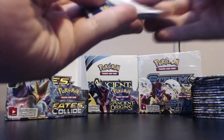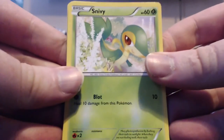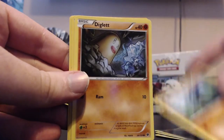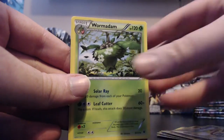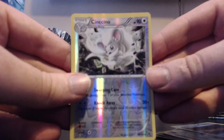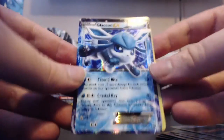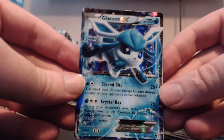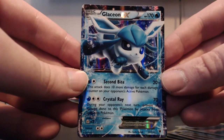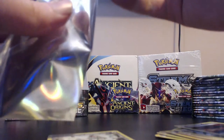Let's open this up and see what cards are in the set. Code card aside - we've got Snivy, Dedenne, Carbink, Riolu, Diglett, Energy Pouch, Wormadam, Scorched Earth. Our reverse is a Minccino. And our rare - oh, it's already an ultra rare! A Glaceon EX! That Glaceon looks so happy to be here. I love the icicle crystals on the sides.